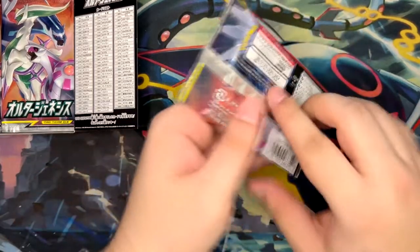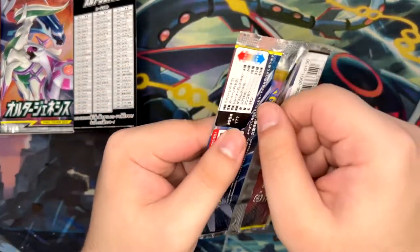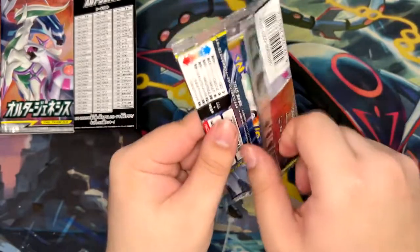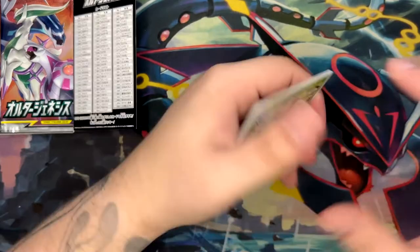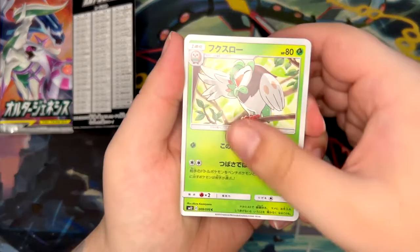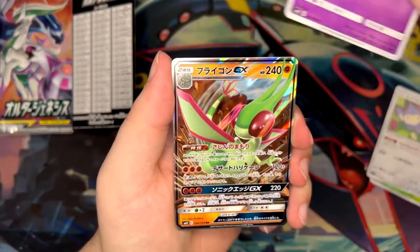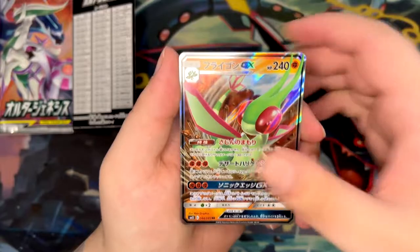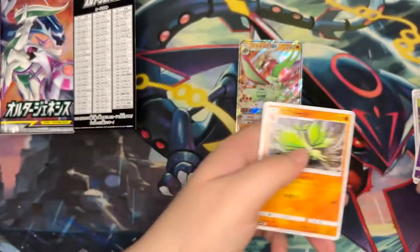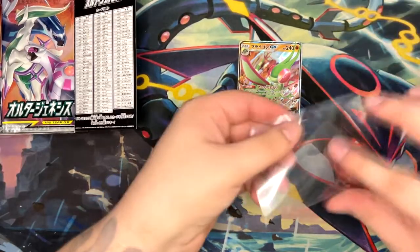Let's try to open this up — hopefully I haven't forgotten how to open these. There's the awesomes: we have a Dartrix to start it off, an Aipom, a Cosmoem. Oh nice, right off the bat, a GX card — a Flygon GX. That's really cool, a nice pull in our first booster pack.